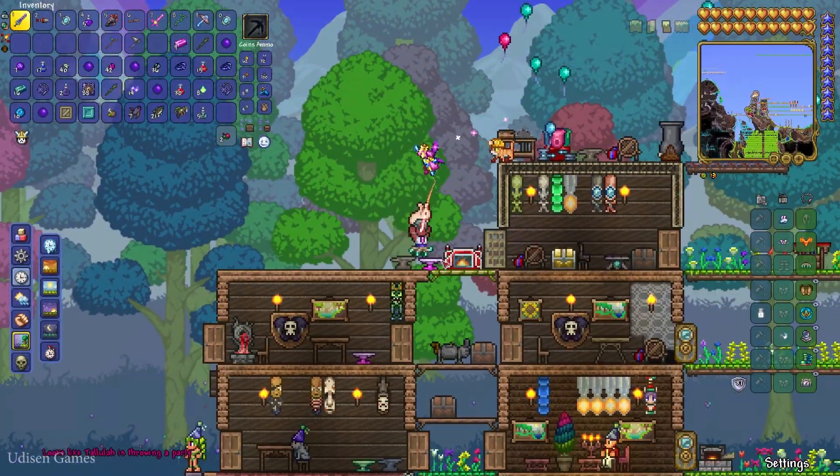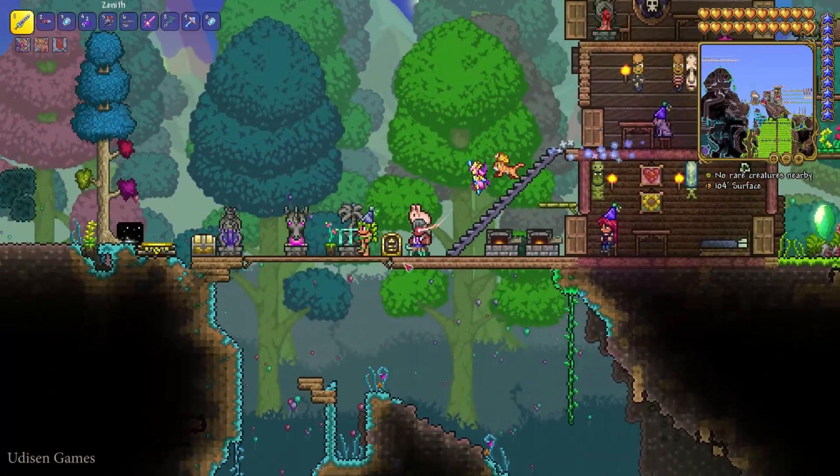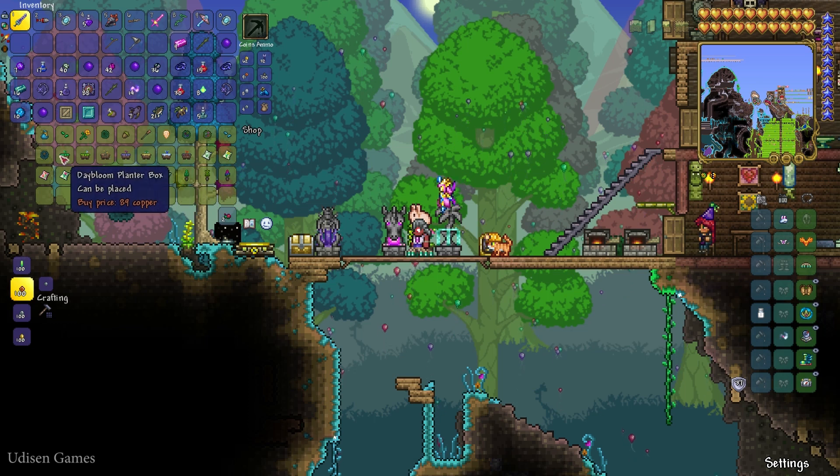Option number one: go to the jungle and find your Druid NPC. Go into the shop and buy all the stuff you need there.